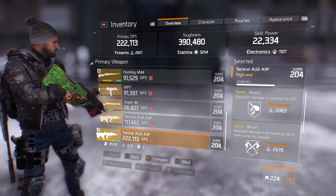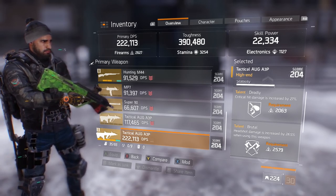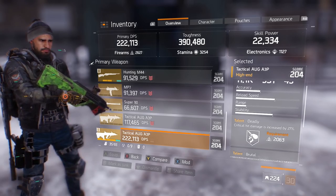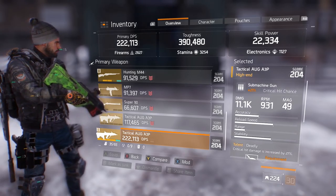Since 1.2 we crafted a hundred AUGs and finally got Deadly and Brutal — love it, it's amazing. It does have Predatory on here as well, which is not too bad.